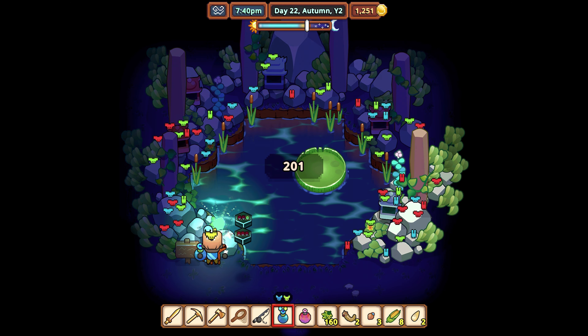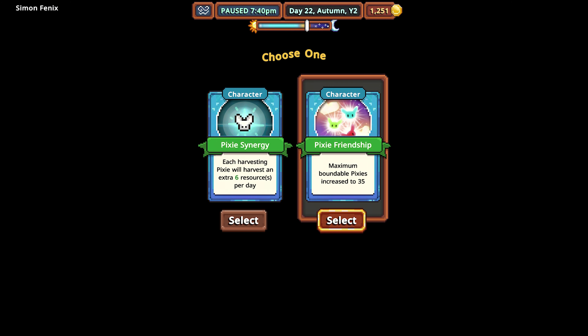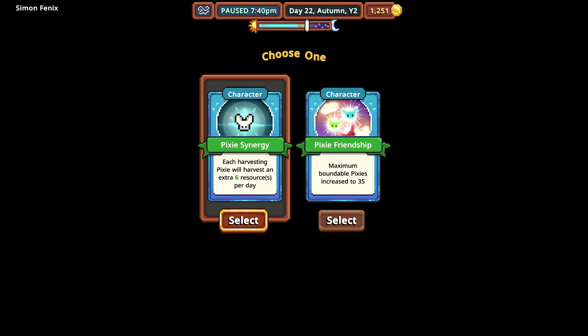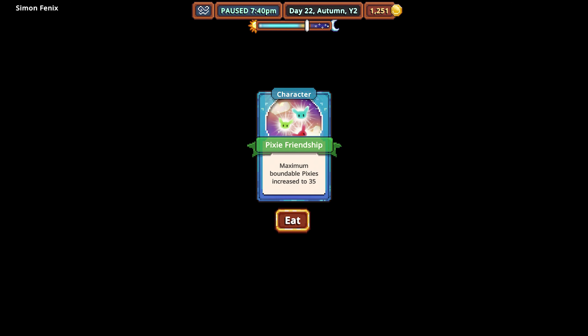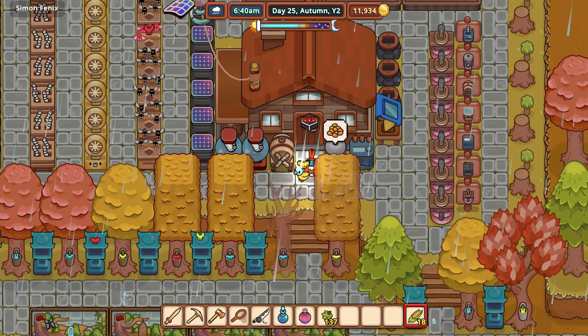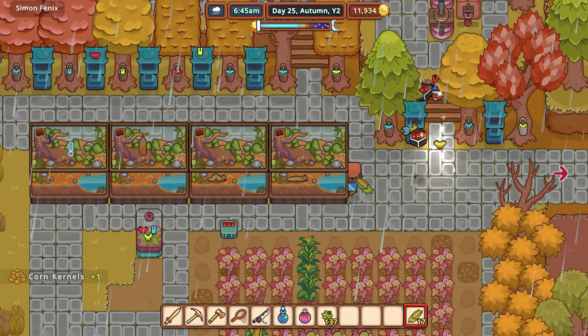We finally hit 200, and we're actually at 201. So now let's get our blessing — we got synergy or friendship. Synergy does help, but I do want to do the friendship right now. So let's do the friendship because I want to get the increase so I can put it on other things. And I think we have to eat the card — and we do.